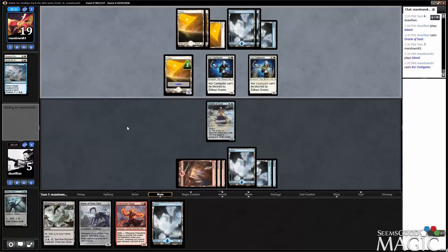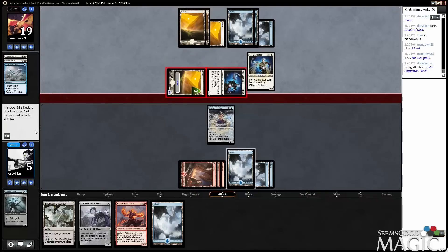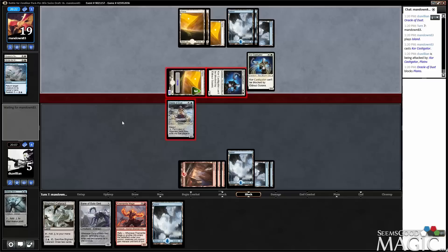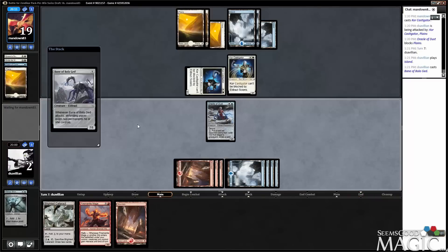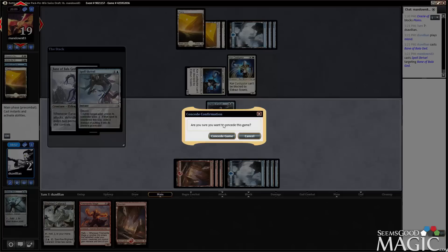Unfortunately, the Bane can't actually attack. Removal is very bad for us. If I draw another creature, I might just have to play two creatures to go wide. Hope for no removal or bounce — either one of those and we're toast. Or Spell Shrivel. Yeah, okay — they did have a Spell Shrivel.